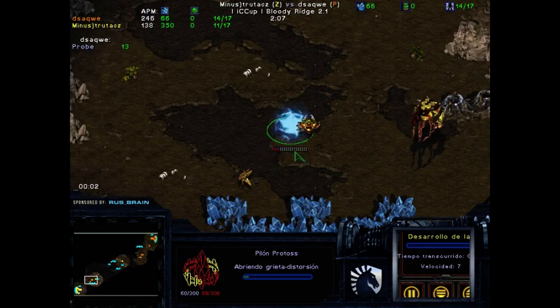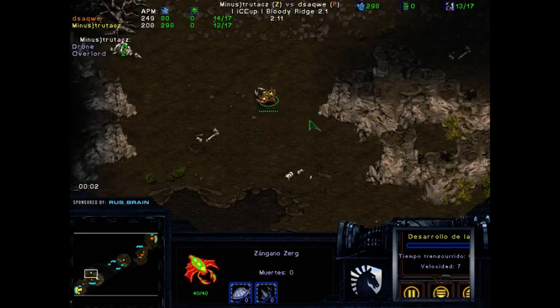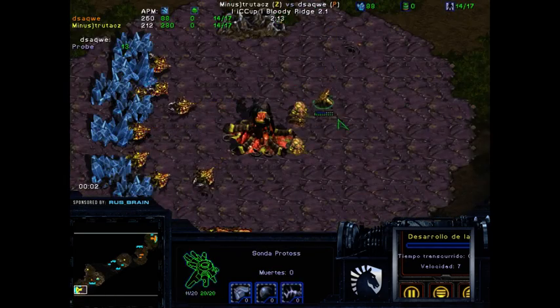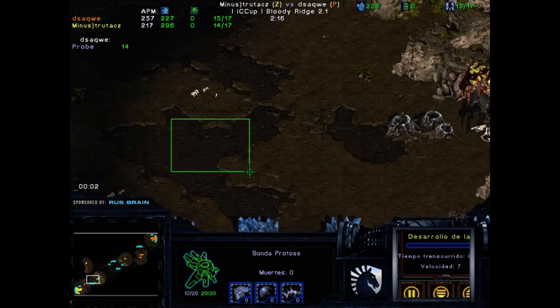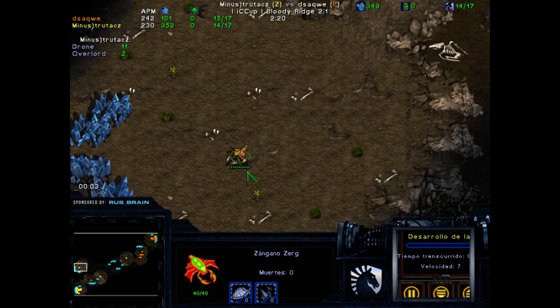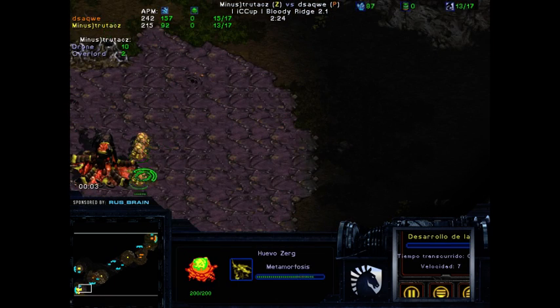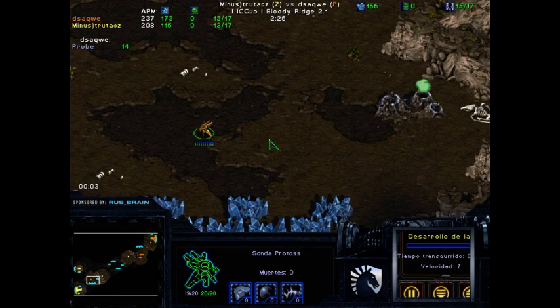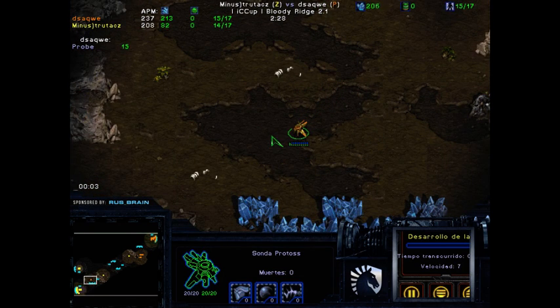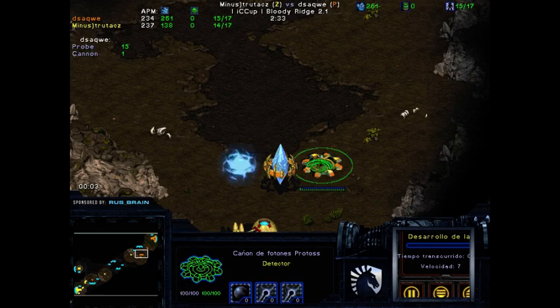We see a Pylon block. The drone probably will go to a third — that's where the probe should be. But the Pylon gets cancelled, the drone is forced to go to the third, and the minerals are not lost because of the Pylon being cancelled. And at the same time we've got two cannons before the Nexus.